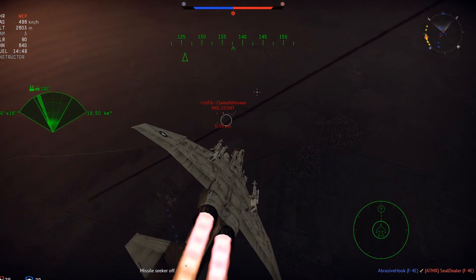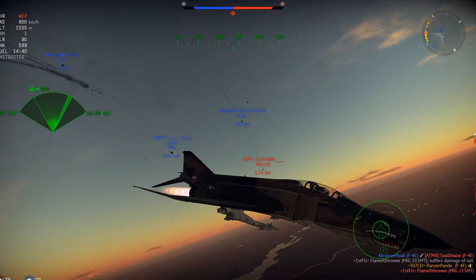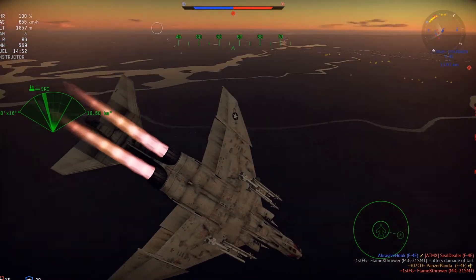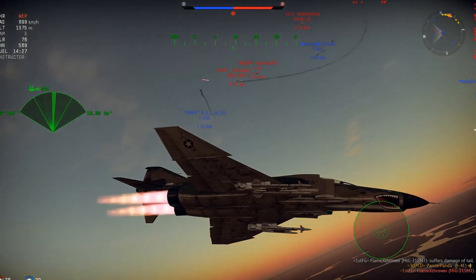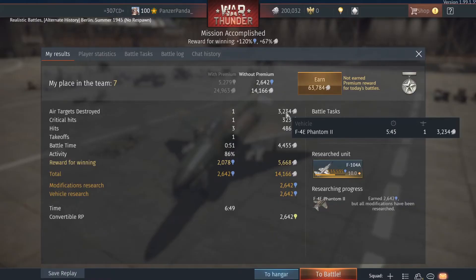In the first battle, which I went into without a premium account, I got into a heavy dogfight where I had to quickly scope out the enemy aircraft. Overall, the battle didn't last too long, which means my profit from the battle would not be as high as it would if it lasted longer. The battle time lasted 51 seconds, which is usually normal if you get into a quick battle against an opponent since it is all about making quick decisions in a very short amount of time.